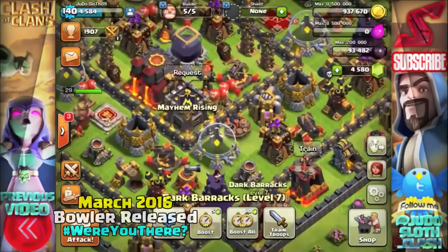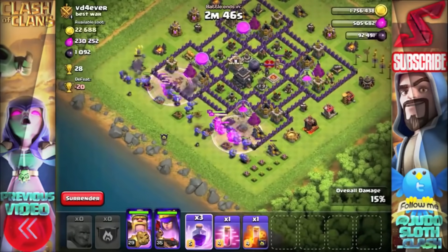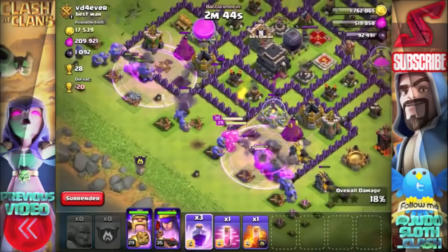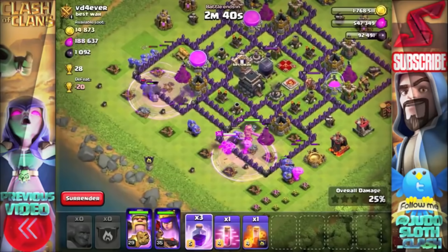Let's go out and try and get some epic all-bowler attacks! Push some rage spells in to try to get them in a bit better, and look at the damage going on that gold storage from that second bounce — absolutely brilliant.